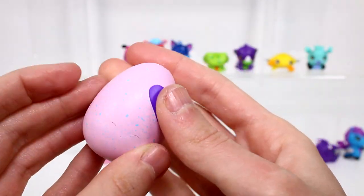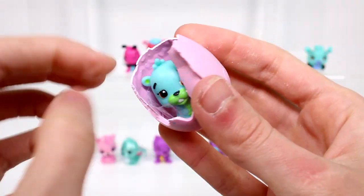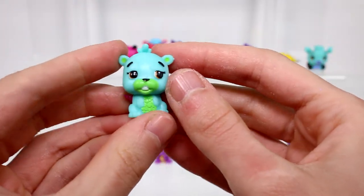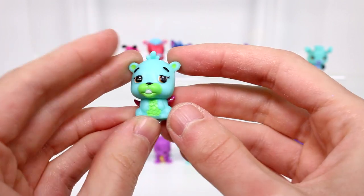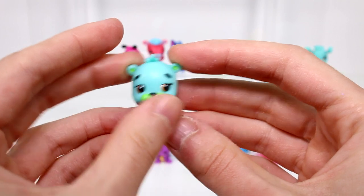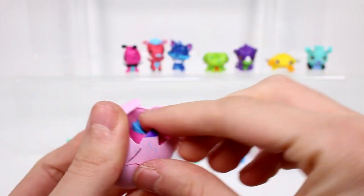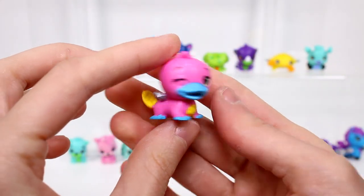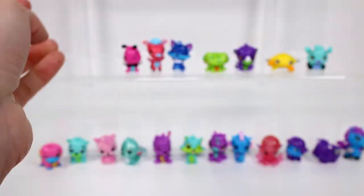Then we have a light blue egg, so this definitely has to be the river. Let's see who you are - is this a little beaver? It is a little beaver! This is Bivieri and she is a rare. So cute, oh my goodness. And then I actually have another river one I believe - let's crack it open. We got the platypus - this is Platypiper and this one in particular is a common. So cute, I love the river ones.